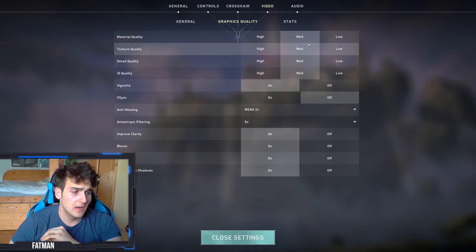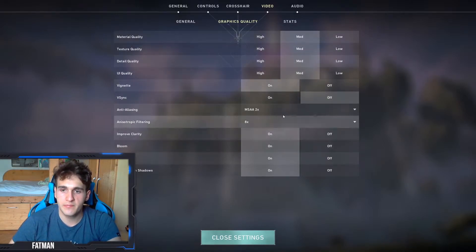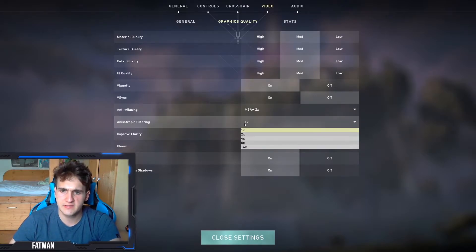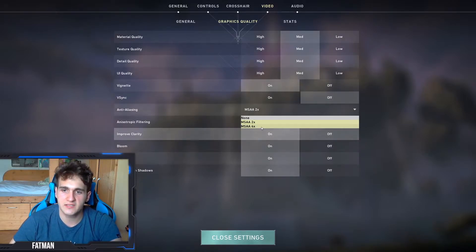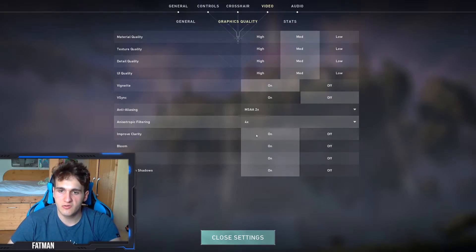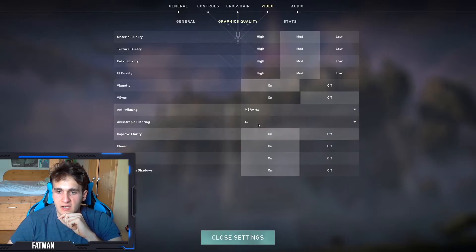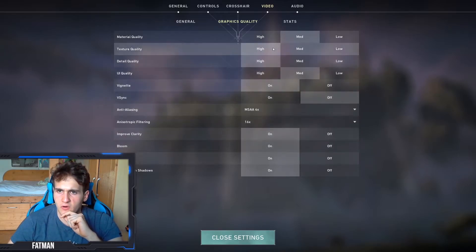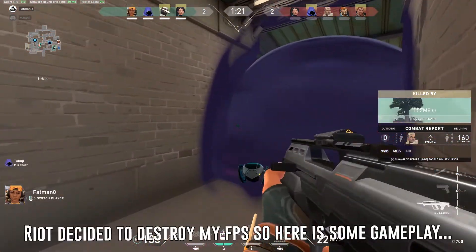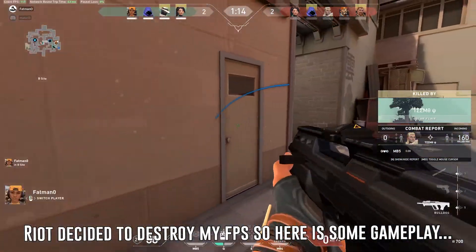Turn V-sync off if you don't know what it is. Set everything to low. People underestimate how much anisotropic filtering actually demands — set that to 1x. Anti-aliasing also takes a lot, especially if you have it on 4x — it's crazy. Set anti-aliasing to none and anisotropic filtering to 1x. A lot of people set these bit by bit while playing like a potato.